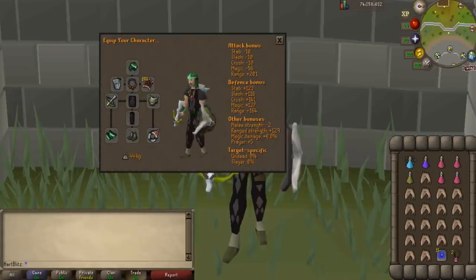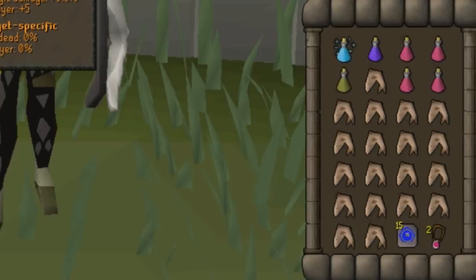My recommended gear is the Guthix D'hide Coif, the Ava's Accumulator, the Necklace of Anguish, Dragon Diamond Bolts, the Dragon Hunter Crossbow because it shreds KBD, Black D'hide Top and Chaps, the Dragonfire Ward, Guthix Bracers, Snakeskin Boots, and the Explorer's Ring for a prayer bonus. In the inventory we have a Divine Ranging Potion, an Extended Anti-Fire Potion, four Super Restores, an Antidote Potion, Sharks, Teleport to House tabs, and a Burning Amulet to get there.